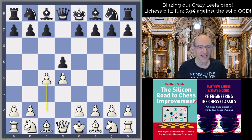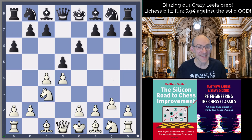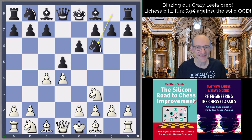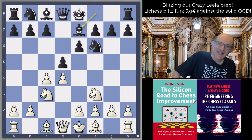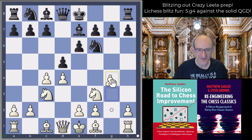After d4 d5 c4 e6, I normally play Nf3 here - Nc3 is also possible. At the weekend at the 4NCL, I saw Jonathan Rousen, Scottish Grandmaster, after Nc3 a6 played the move g4, which he said was not analysed with Leela but inspired by all the posts I'd been making about Leela's g4 ideas - and indeed it's quite a nice line. I played Nf3, Nf6, Nc3, Be7 - that's the Queen's Gambit Declined - and now not Bf4, Bg5, Qc2, or even g3: it's g4 of course.